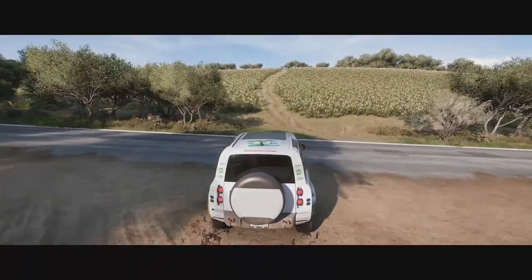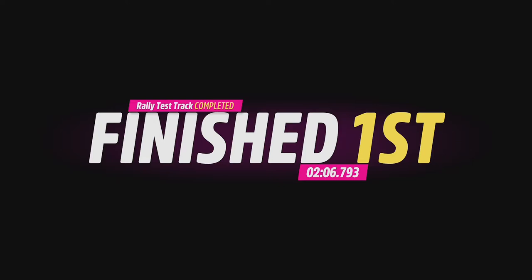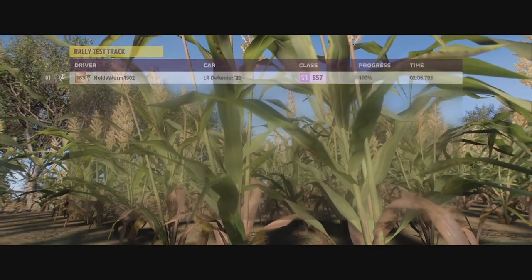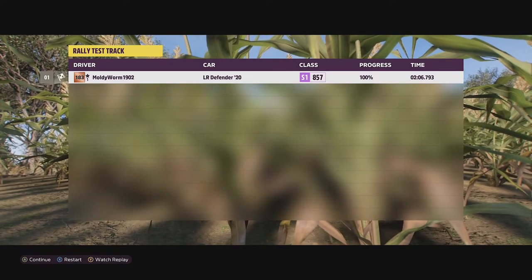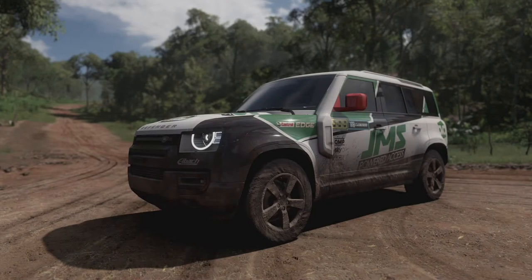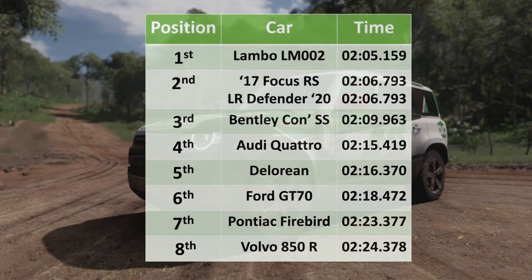The Land Rover crosses the line at 2:06.793 — exactly the same time as the Ford Focus RS from our first episode, which is pretty incredible. That ties with the Ford Focus for 2nd place. With a little more finesse, possibly more tuning and more runs, this thing could have definitely beaten the Lamborghini. Unfortunately the rules dictate only three runs, and I couldn't quite control the Defender enough to beat the Lamborghini. But in a race I think the Lamborghini and the Land Rover would be a very close match indeed.